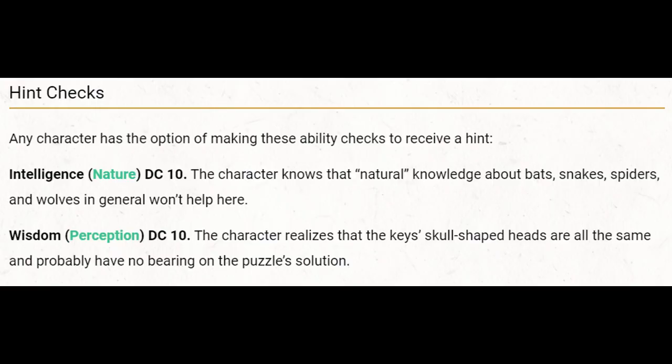Tasha's also includes a few hints if your characters aren't picking up what's going on. The first is to allow them to make an Intelligence (Nature) DC 10 check. On a success, the character knows that natural knowledge about bats, snakes, spiders, and wolves won't help here — steering them away from thinking about the animals themselves and toward the letters in the words 'bat,' 'spider,' and so on.